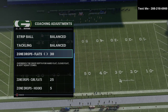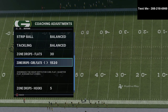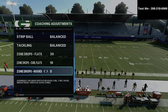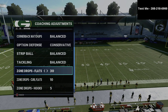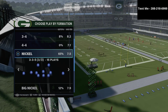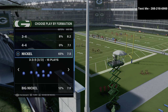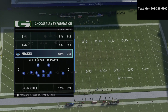What you want to do is set up your zone drops: put your flats on 30 yards, your curl flats on 10 yards, and your hook curls on five. You also want to make sure that you've got a safety subbed in at linebacker across the board. This is going to allow you to have better coverage and a lot more speed on the field.